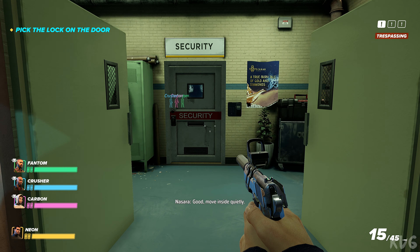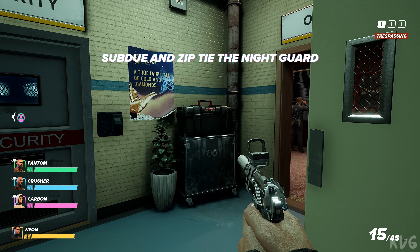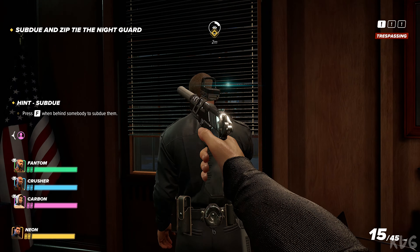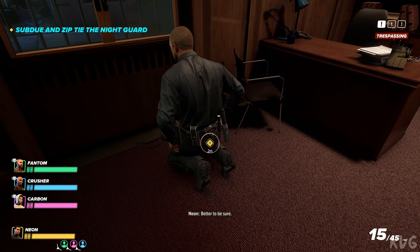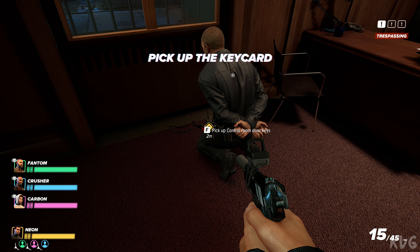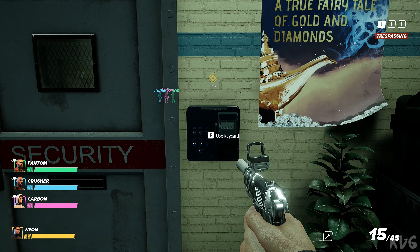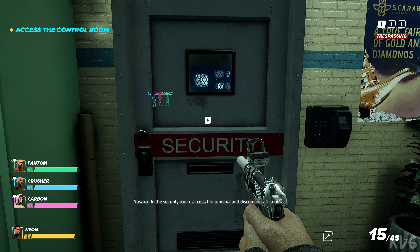Good. Move inside quietly. There is a night guard — you will need to silence them. Down! Better to be sure. Search the guard for a keycard. The control room can be accessed with a keycard reader by its door. In the security room, access the terminal and disconnect all cameras.